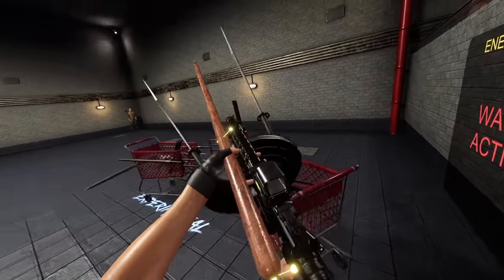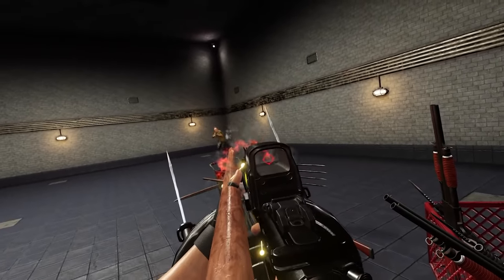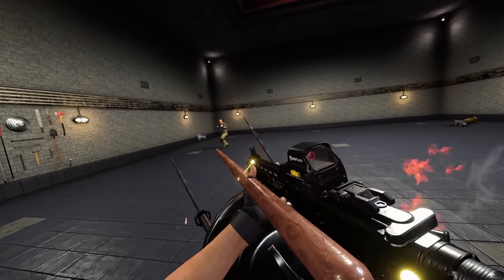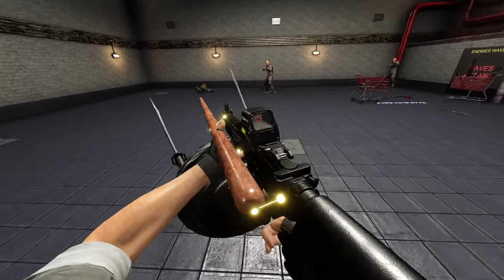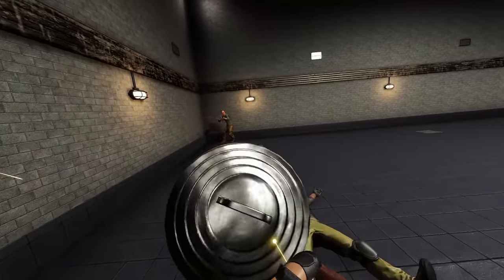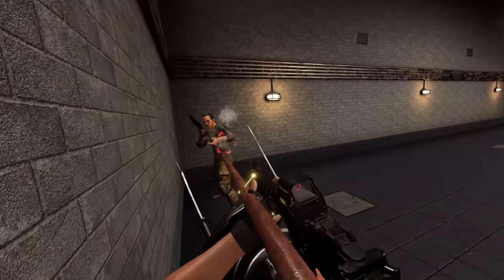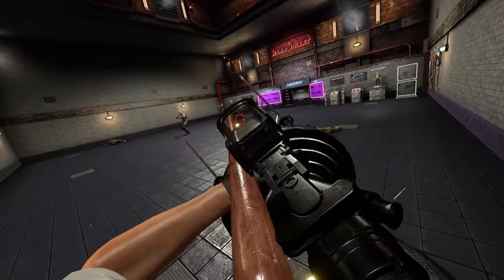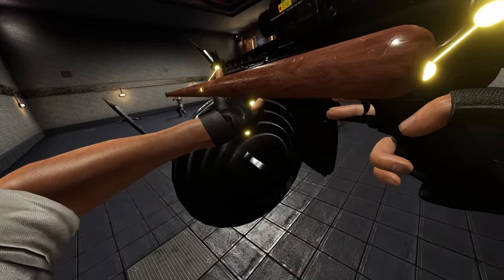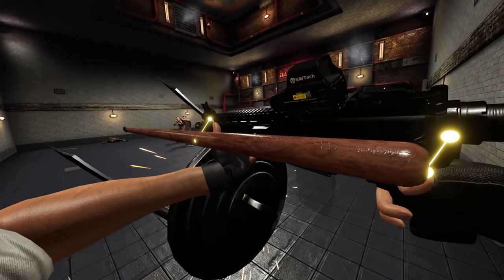Here we go. Enemies are here — engage! Fire! That's one down so far. It's working pretty well. Charge! We got it. Use the shield! Is the shield working? It is! Who would have thought that a lid of a bin would be so useful? Quick reload, and now let's move in.